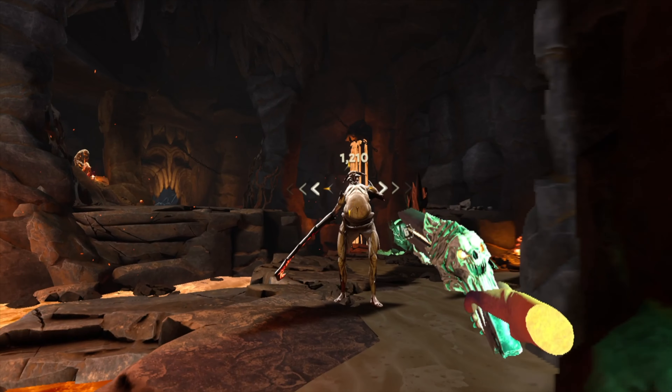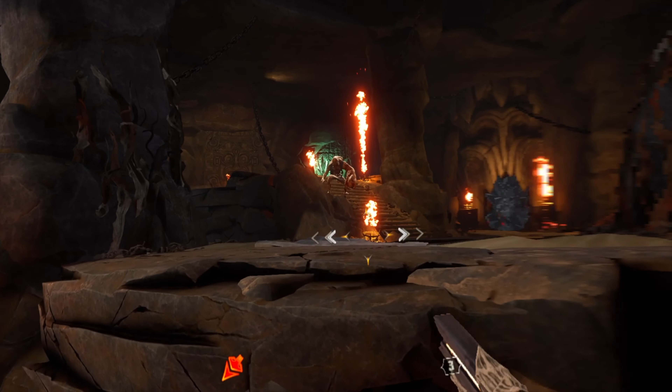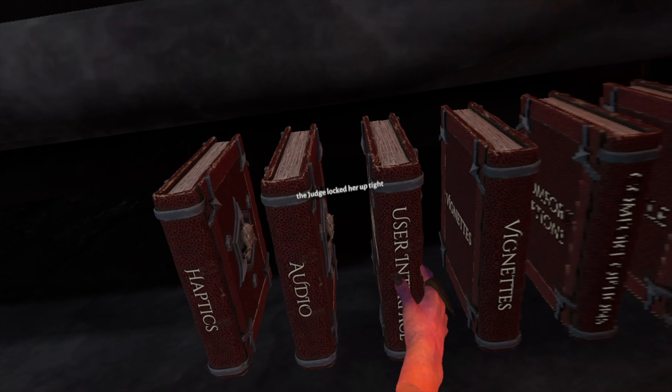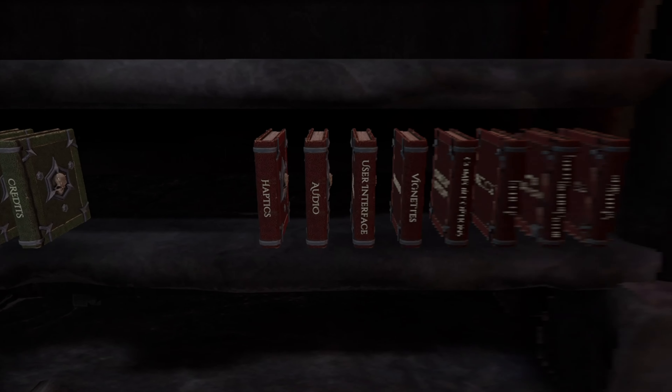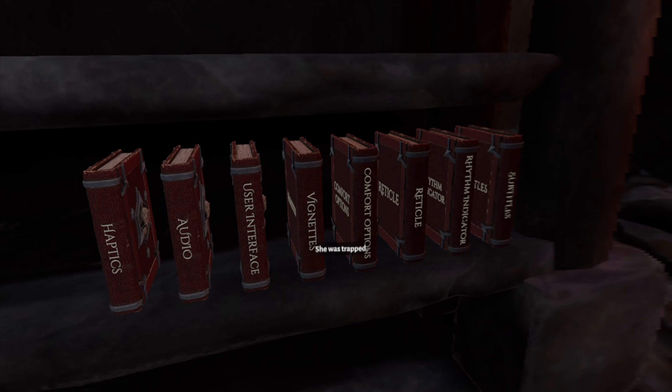One final little thing: in the main menu, to access the settings, it's not a traditional menu — it's actually a bookshelf with a bunch of books on it, and you select each book which is a different settings menu. I found that really cool. That's such a neat implementation of a mechanic that is so overdone in flat menus sometimes. Just thought it was neat.